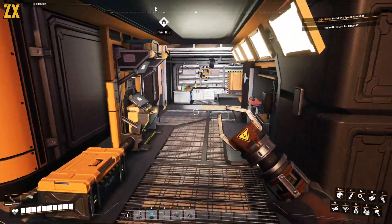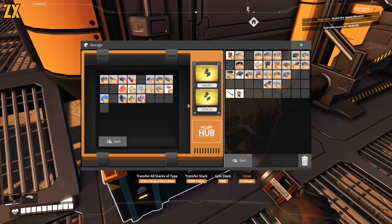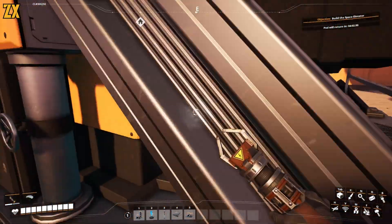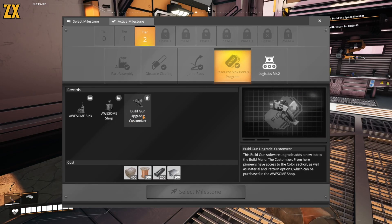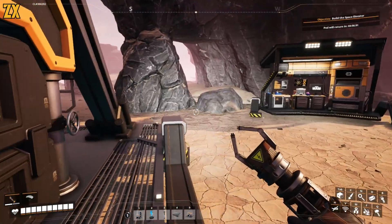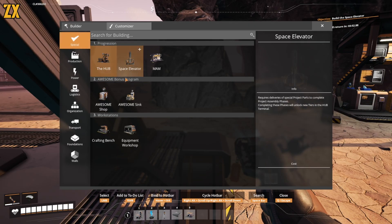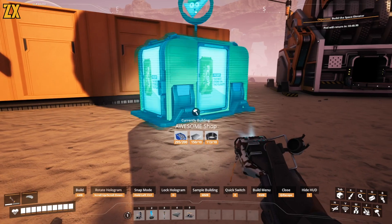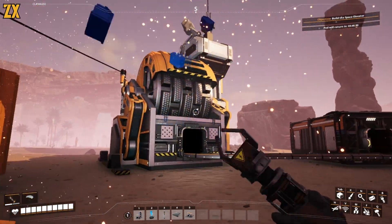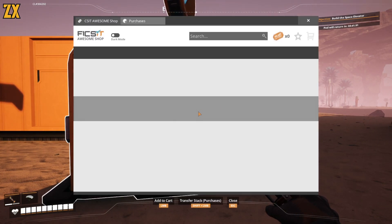This is going to be cool. This is the Awesome Shop — just three things: build, customize, and the Awesome Shop. Let's show you this. This is the Awesome Shop and this is the Awesome Sync.